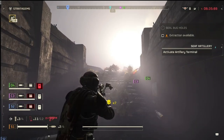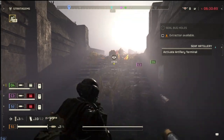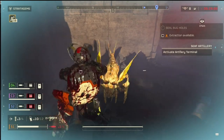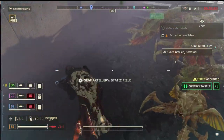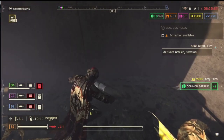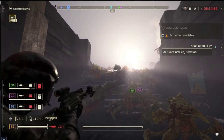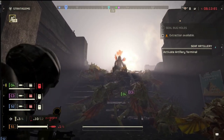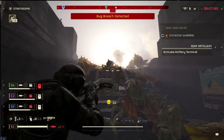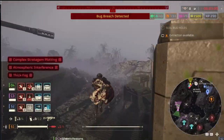For my build, I'm using the new crossbow, which has been a lot of fun. I paired it with a stun grenade because I want to keep distance. I also have explosive resistance armor — it's lightweight so I have speed. And I'm using the new grenade pistol to close bug holes. It's a very fun combo — it's lacking a little in the DPS but it definitely delivers some boom, and the grenade pistol came in clutch for closing bug holes.